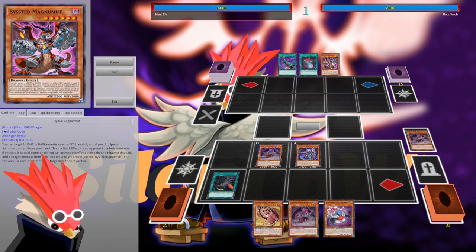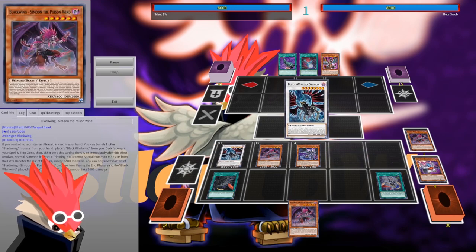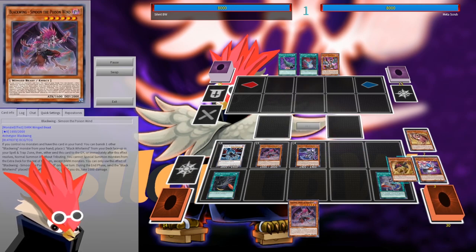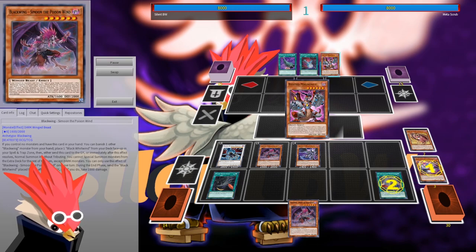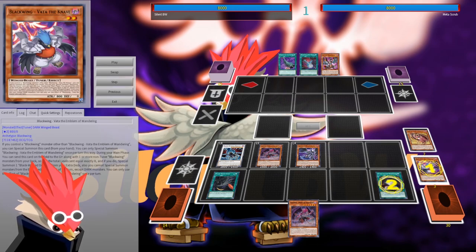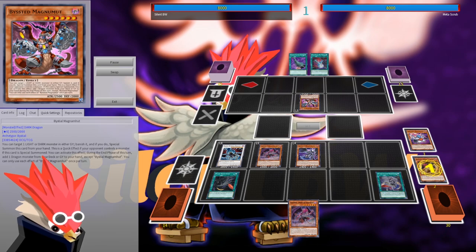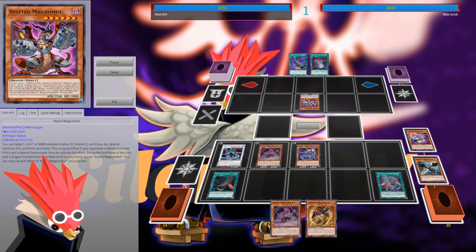So here's what the combo looks like: we go for Vada, go for Blackwing Dragon, and activate Shamal, getting Harmadan to our hand and activating Black Feather Whirlwind, trying to special summon back Vada. Our opponent uses Magnemoth, so our Vada gets banished, but Harmadan still gets to our hand.